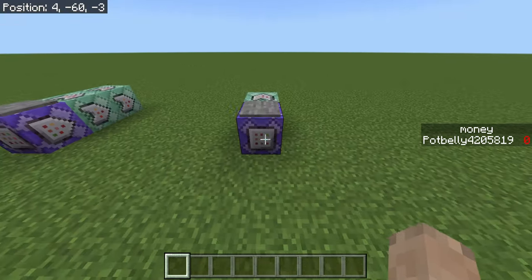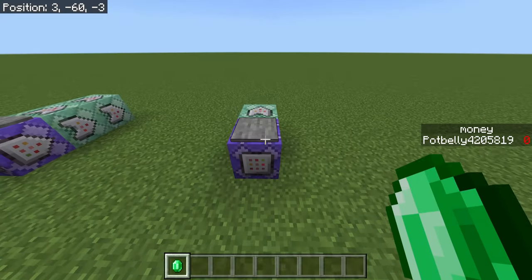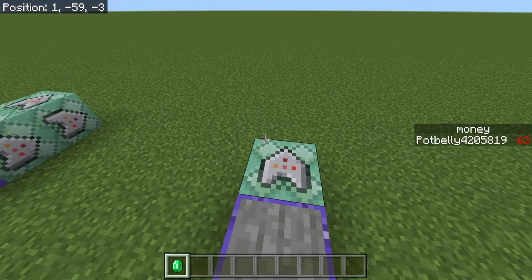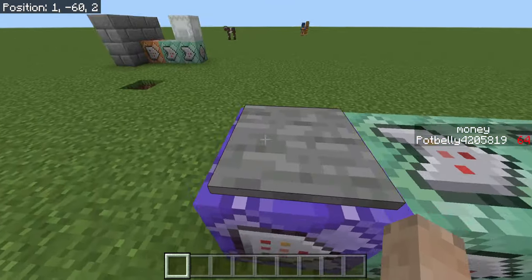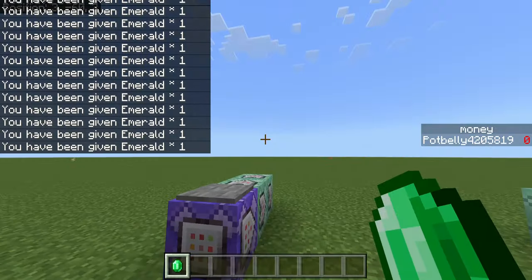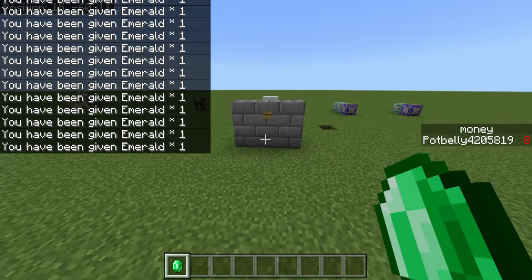This one I actually taught you guys how to make a bank account — I'll show this off real quick, but to actually learn how to make it you can go on over to the description. So I've got 64 — this is kind of what I taught you in the first video, and also how to make a shop. This is the new edition I added where you step on it and it'll give you 64 emeralds and take out all your money, depending on how much money you have.